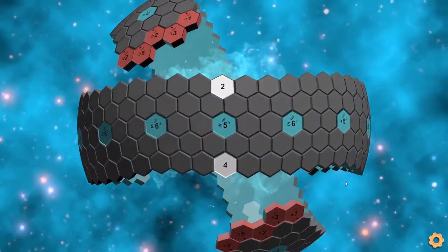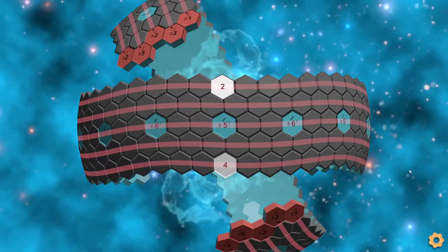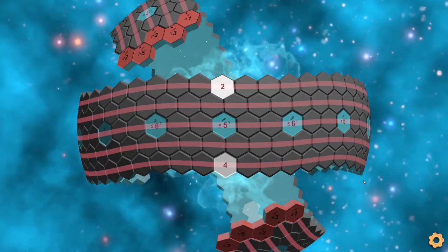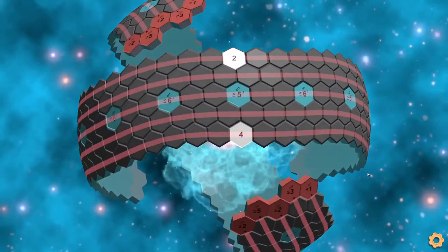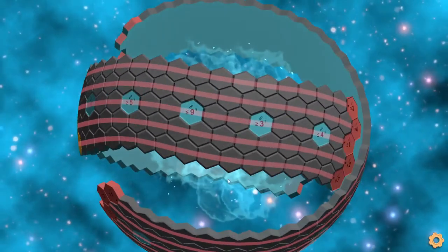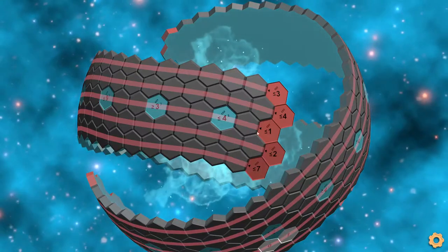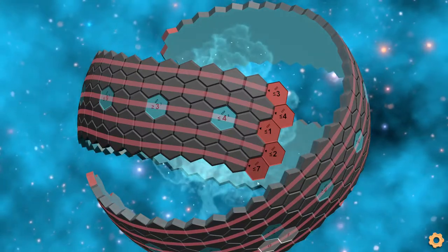Because this is a line level, I prefer pressing the X button on the keyboard just to mark all of the lines so we can keep track of them all. Not that you really need that in this level, since it's all just horizontal lines. To start, we have this 4 here — just mark all of those tiles. And then if you look at these line clues, we have a Max 3 line, Max 4 line, Max 1 line, Max 2 line, and Max 7 line.